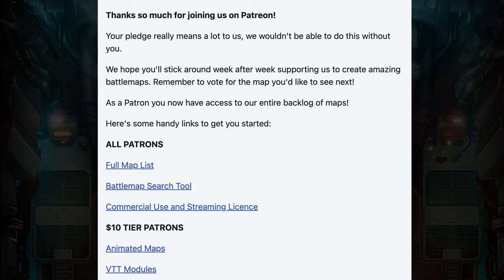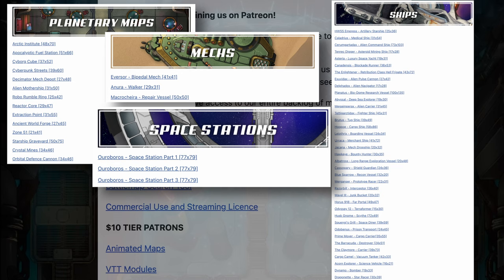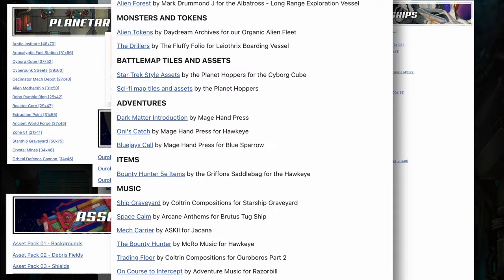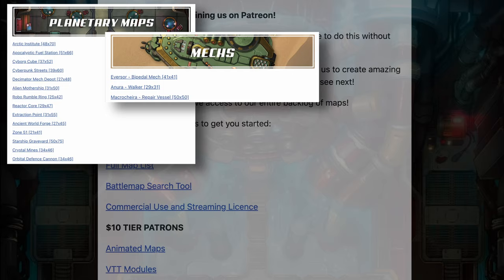At the time of this recording, the list comes out to 14 planetary maps, 3 mechs, 37 spaceships, 3 space stations, 3 asset packs, and a whole list of collaborations that Chepiku has done with other creators — more maps, battle tokens, adventures, items, and a lot of music. It's all kind of overwhelming, so I'll just show you one or two examples from each of the main native categories.